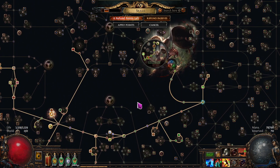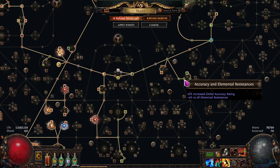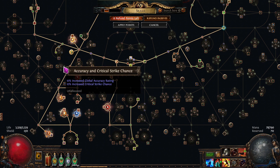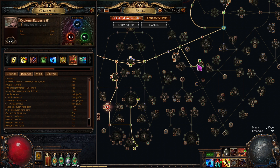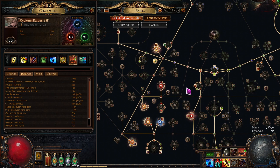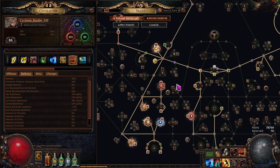The build itself is pretty straightforward. I grab this here — you have a choice. If you want more accuracy, you can come over here and grab accuracy this way with crit. Or if you need some resistances — which I probably don't. Let's see, I could probably back out of this. How much is it? I could back out of this — it's really close, and that would give me more damage and I'd get the accuracy back here. Let's do that right now.